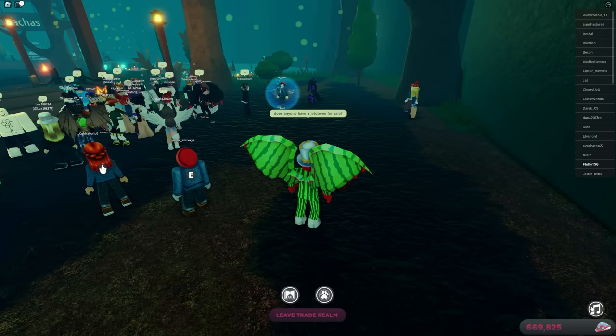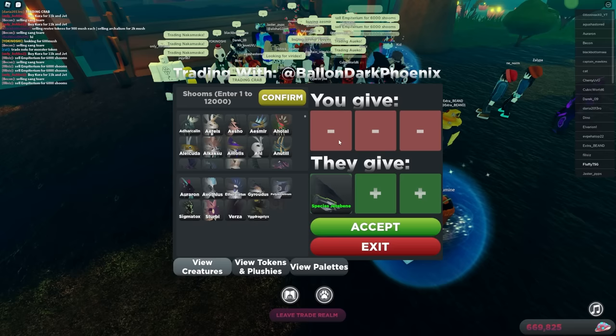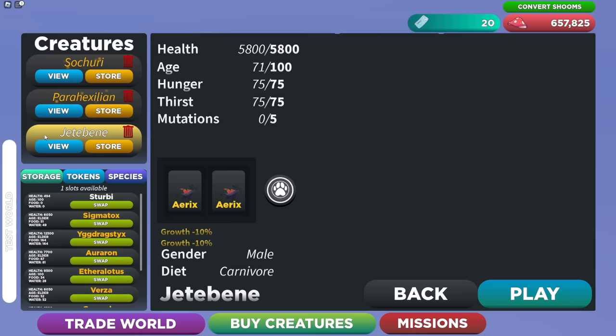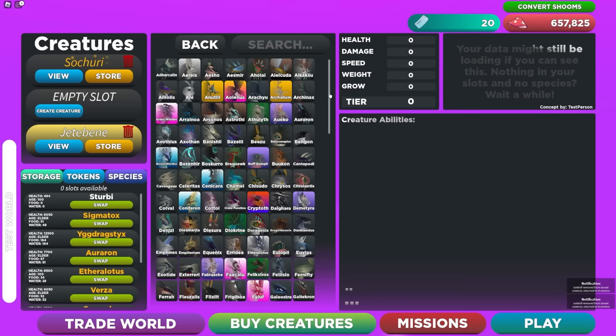Another way to get the species is by going to the Trade World and typing 'Does anyone have a Jetta Bean for sale?' Someone will send a trade request and put up the species. It won't be as expensive as what I'm paying — I gave 12k just to make someone's day, so it'll probably be much cheaper for you. Once you have the species, the icon is gone and you can see the species listed if you scroll down. I hope this helps you get the Jetta Bean!